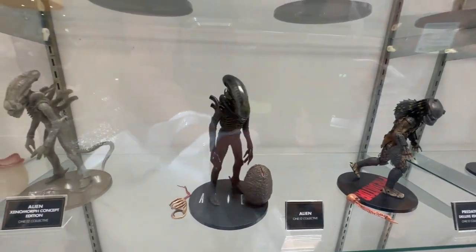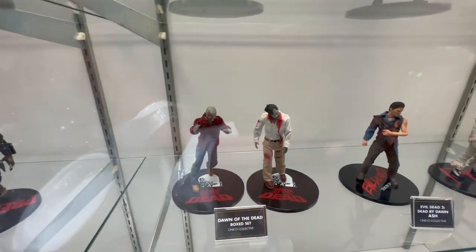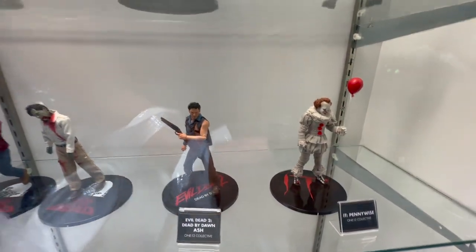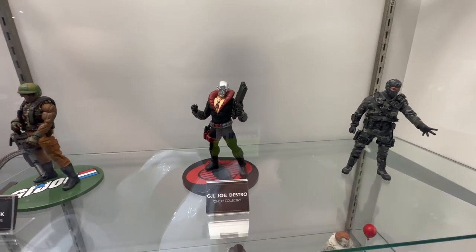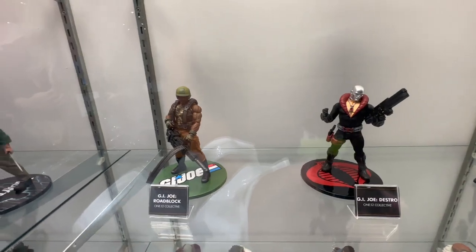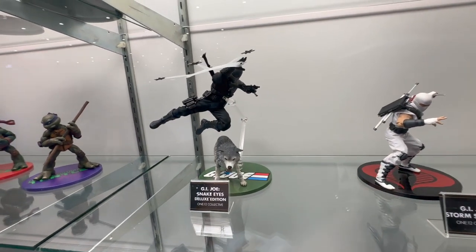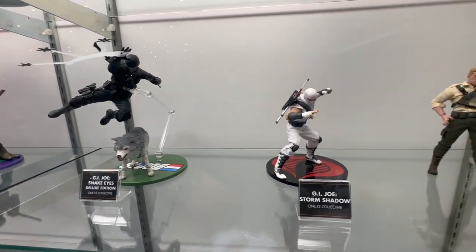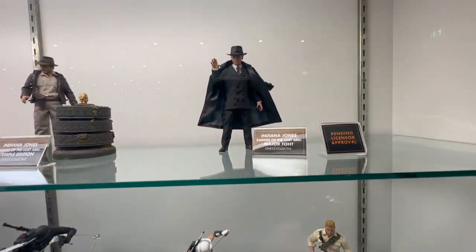Then we have a whole line of the Aliens and the Predators all the way through. Coming down to our zombies, we have Dawn of the Dead, all the way to It and Ash. Up here we have the GI Joe collection, which has been expanding, featuring Destro, Roblox, Snake Eyes with his trusty dog — I almost said horse, sorry — and then Storm Shadow and Duke.